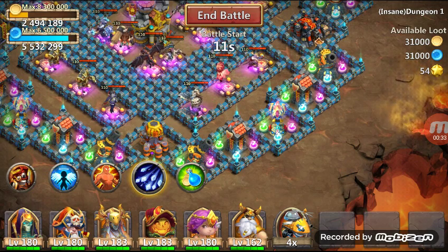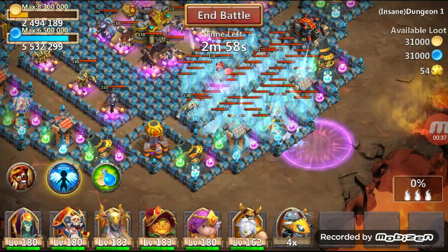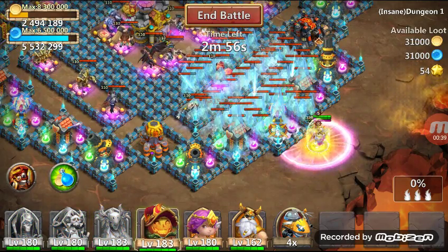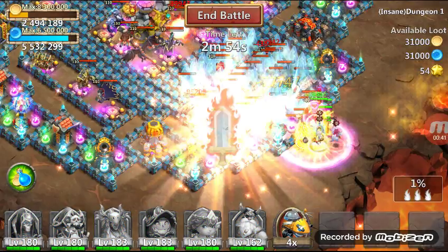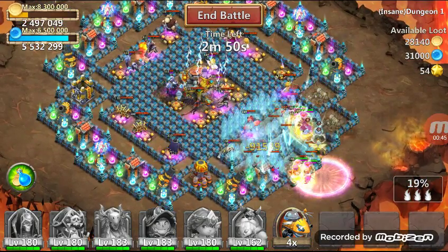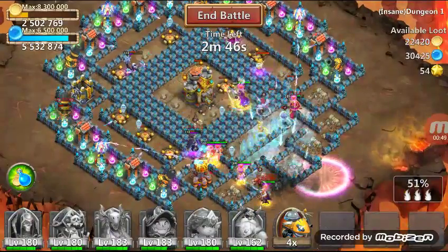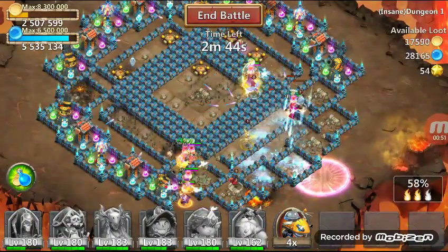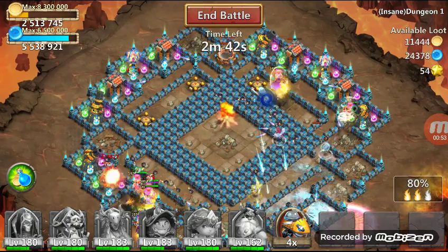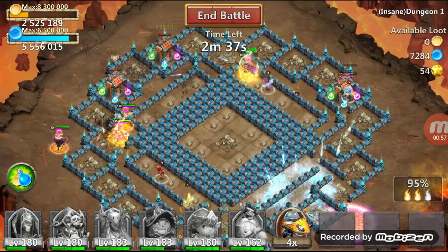So let's get started — we are putting our magic and destroying this map as best we can. I guess here I'm only aiming for two stars, because... actually maybe even three stars. All enemy heroes are dead, my Pumpkin Duke is on fire, and we are done.